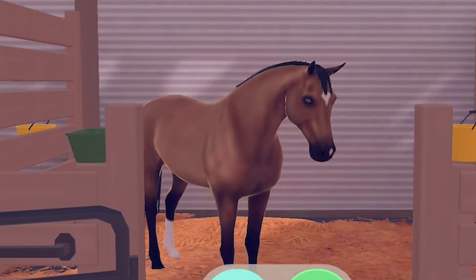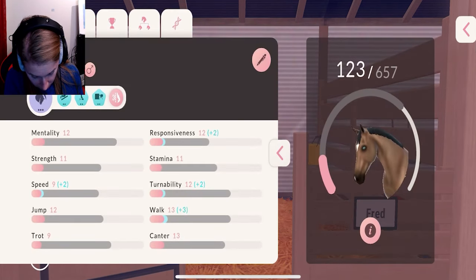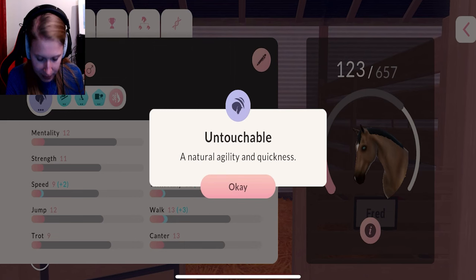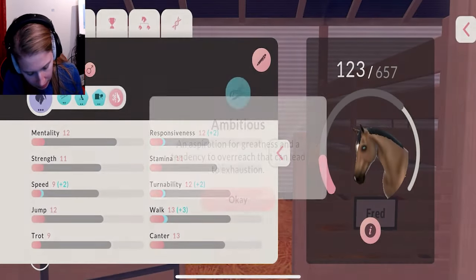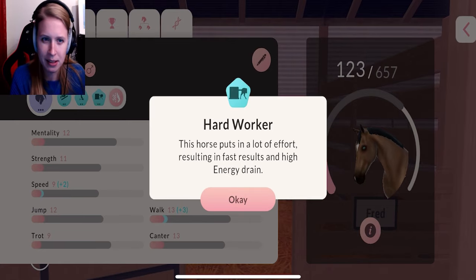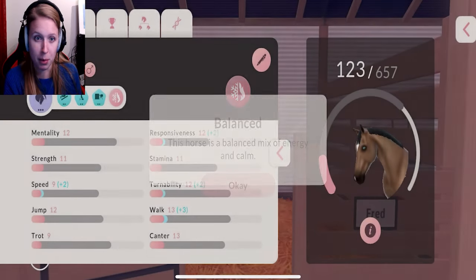Hello Fred — he's actually lower than the other horse to be honest. Holy macaroni, 657 in potential, which is very good! Let's see his personalities: Untouchable — the word itself sounds a little negative but I think it's a good thing. An ambitious horse. Overstep. Hard worker. He's a very good horse, I must say. Balanced — potential and the rest of his personality makes him a pretty good horse.